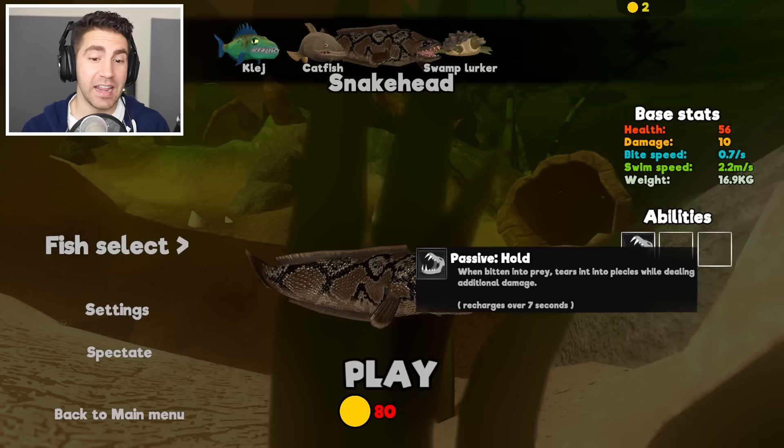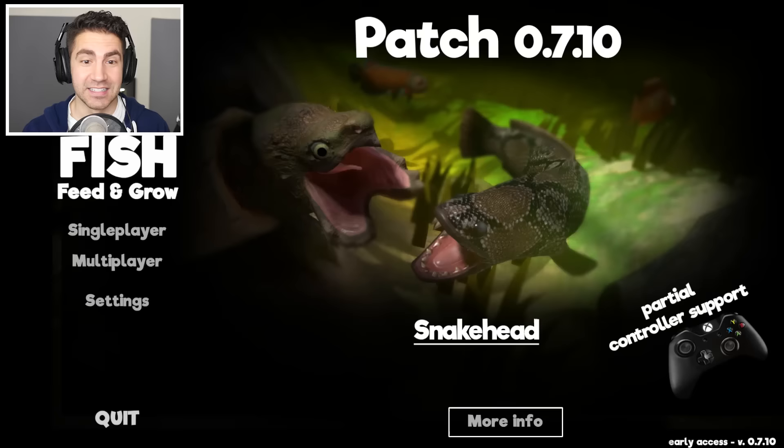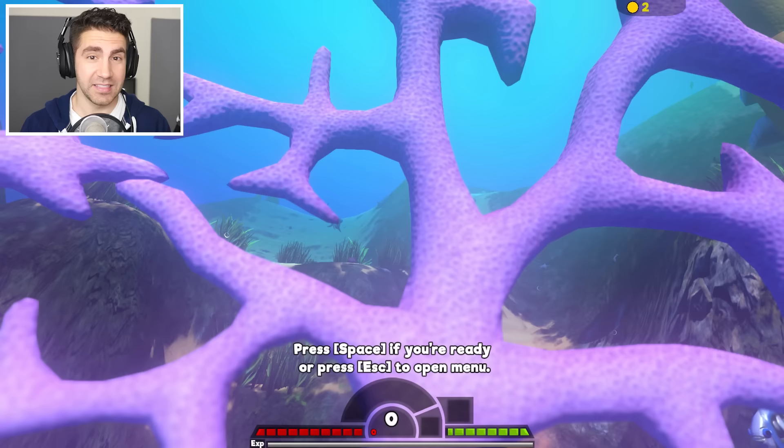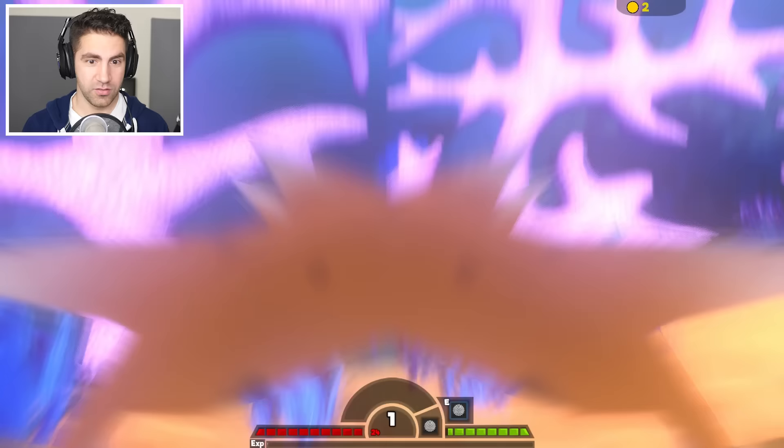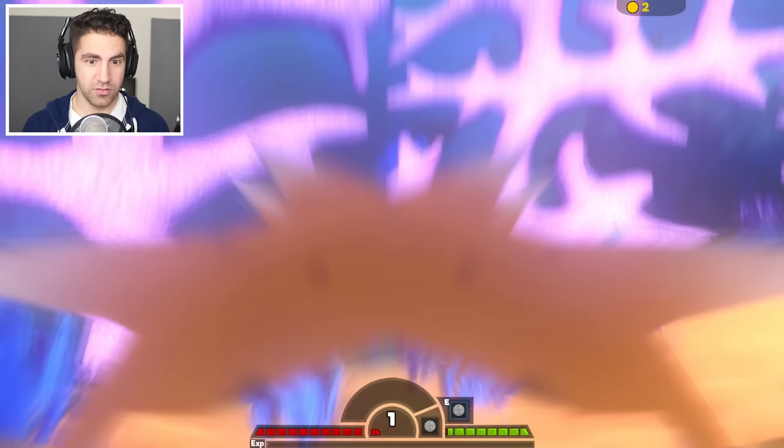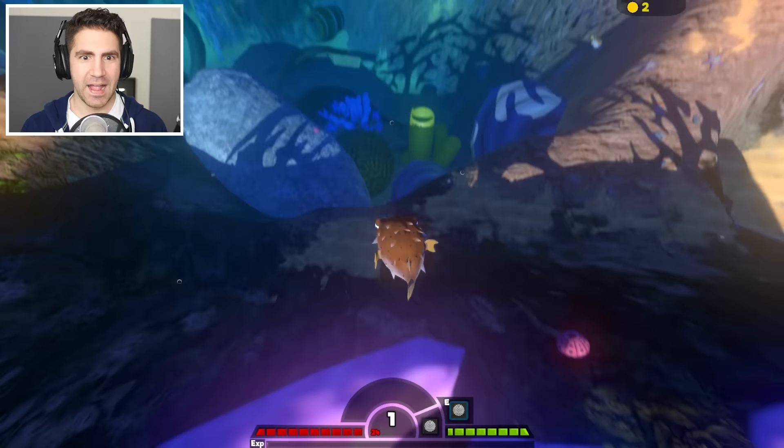56 health, 10 damage. This guy is amazing, I can't wait to use it. Thing is, we need 80 coins and I only got like two coins, so we gotta get some coins and I got an idea. I'm going to the ocean. I tested this last time and the puffer fish can level up so stinking fast — I really think it's the fastest. Actually, I'm gonna try using the controller because they just added controller support as well.